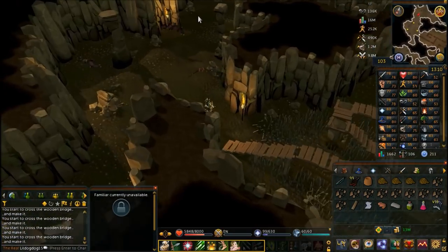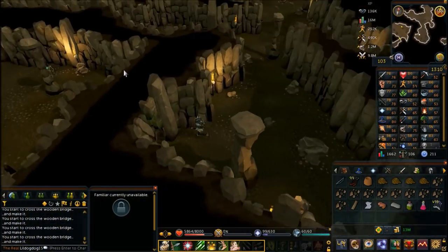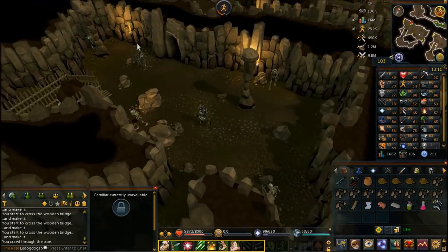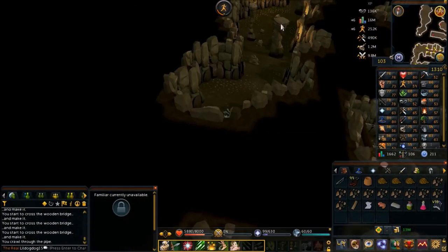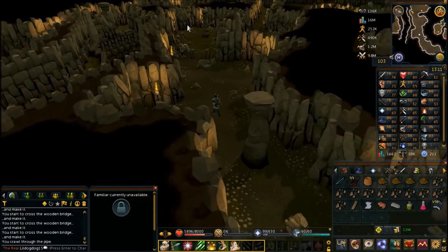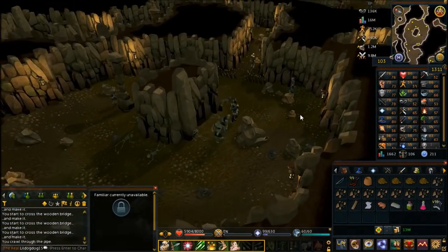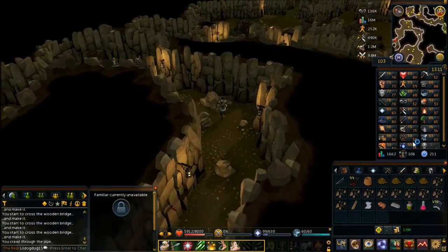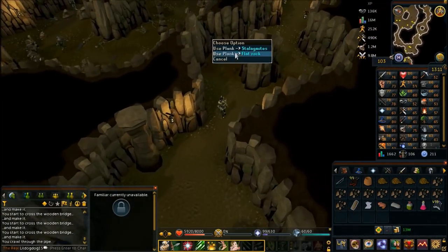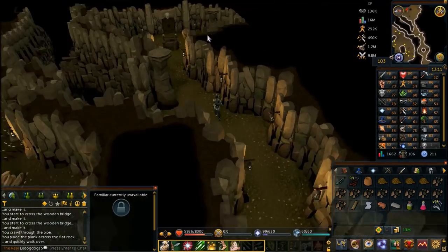Go south once you're across the agility shortcut and go through the pipe. You don't have to do anything with the unicorn in this room, just pass through the tunnel. Follow the next room through — you don't need to do anything with the paladins or get their crests. Just make sure you don't hit the traps in this part of the room. Use your plank on the flat rock or the stalagmites located right here, and then go through the door in the western part of the room.